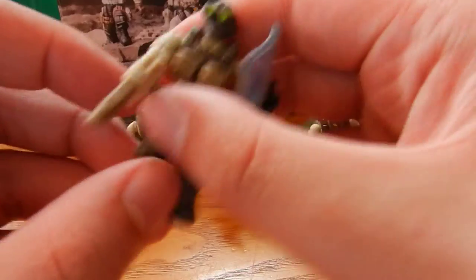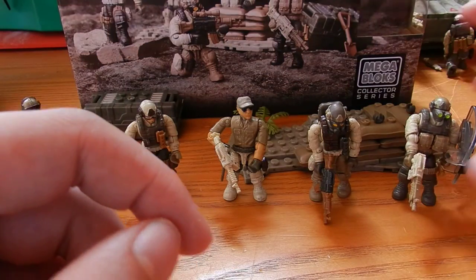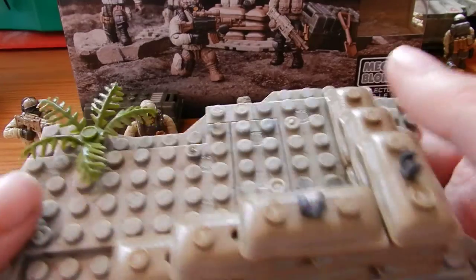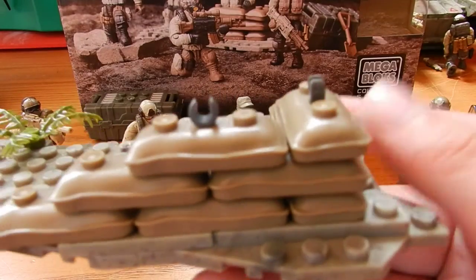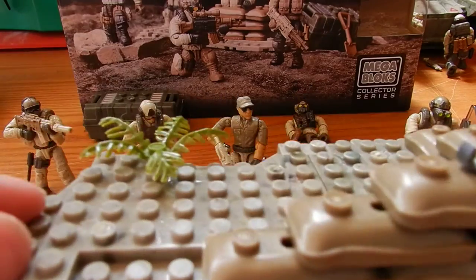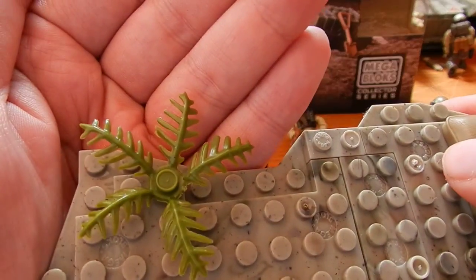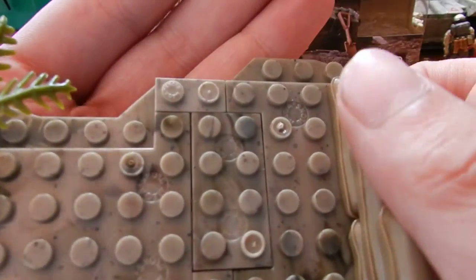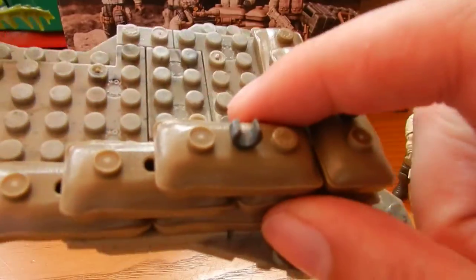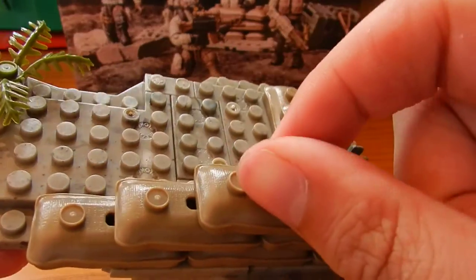He has a grey tactical vest. So that is the assaulter. The little piece of terrain we get is pretty cool. We get some sandbags, some hooks to place weapons in, a piece of shrubbery, and it's just nice. It gives you room to display about four of the figures comfortably.